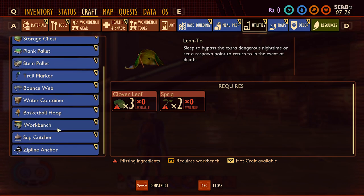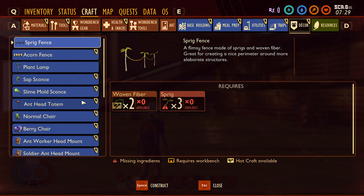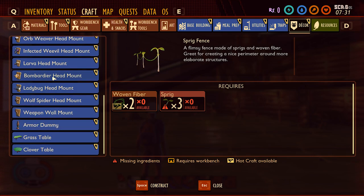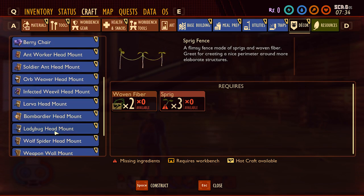Found it in the tools section — simple bed, there we go! Zip line anchor — oh, that is new! Trip wire bomb. Wolf spider head mount — I think I've seen those before. Bombardier mount as well.